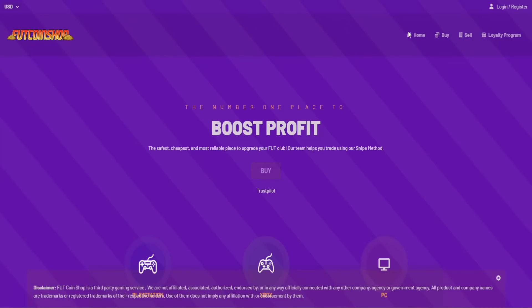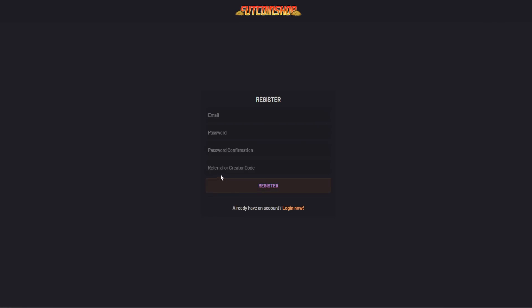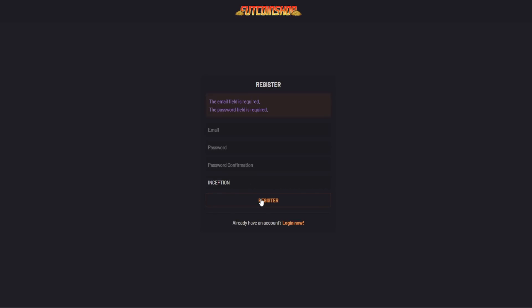If you are looking into buying cheap and safe FIFA coins, look no further than footcoinshop.net. They have the fastest service, an incredible loyalty reward system, and the best prices around. Use my creator code Inception when you sign up for your account and get a 5% discount with your order.